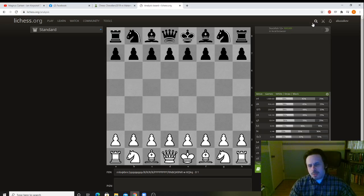Capablanca was the third world champion, considered to be one of the best players of all time. He's playing against Edgar Colley, who was a good player in his own right — one of the other top players in the world of his time.